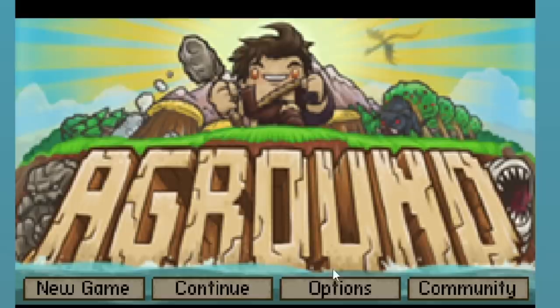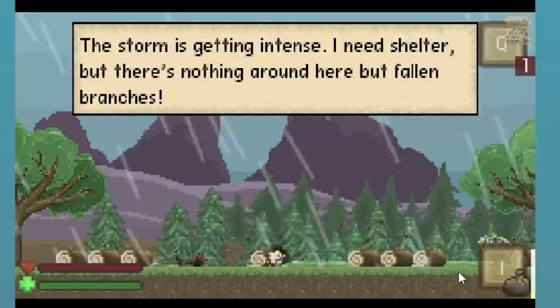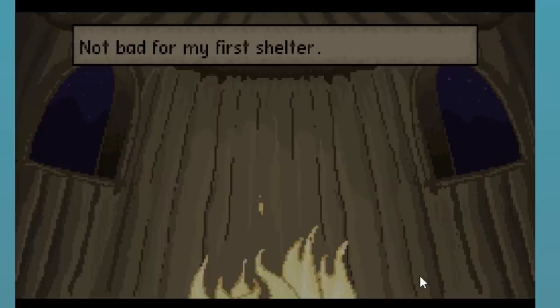Okay, we're doing something good. Let's go — new game, empty slot. I can collect wood. The storm is getting intense, I need shelter, but there's nothing around here but fallen branches. I have to try building a hut. Eight wood should suffice. Okay, let's collect wood. This claims to be Terraria inside the title, but it seems to be a game of its own.